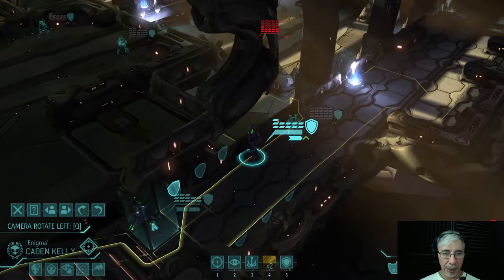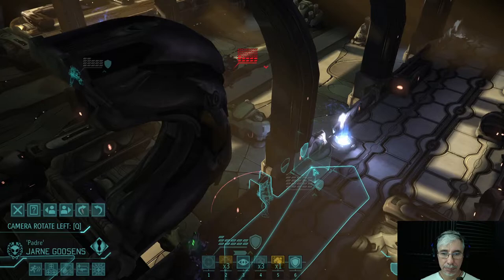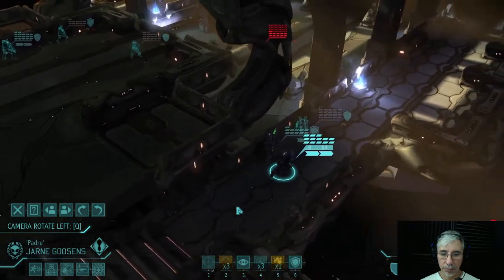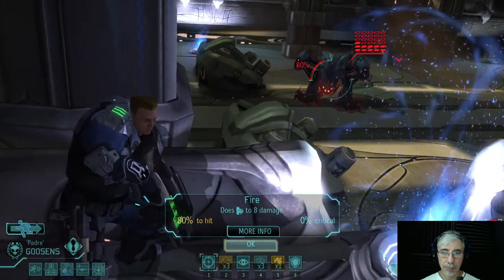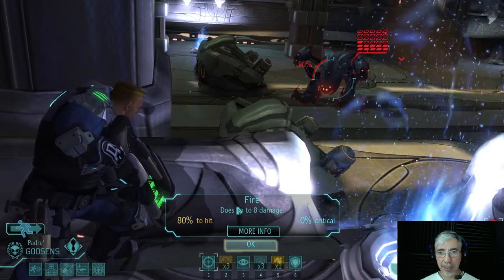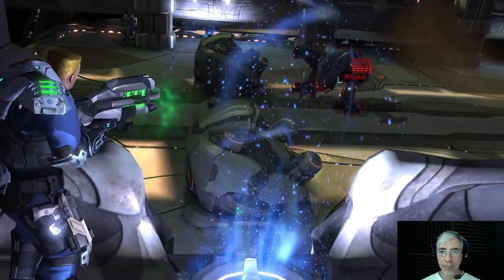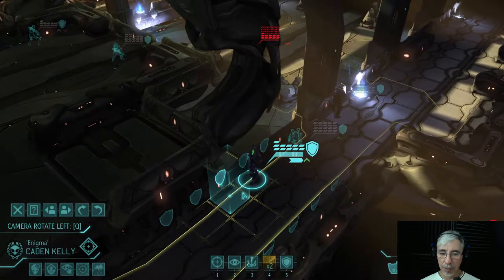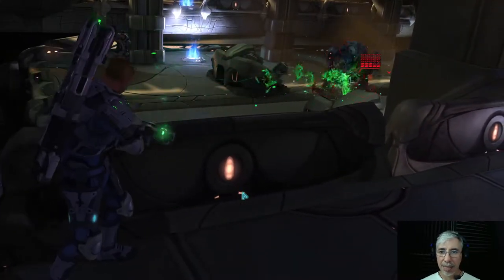One thing I want to do — maybe with this other unit I can take him out. He has a plasma rifle and an 80% chance to hit, so he'll probably take him out. Oh, he missed! Okay, let's shoot with this other unit — he also has a plasma rifle.